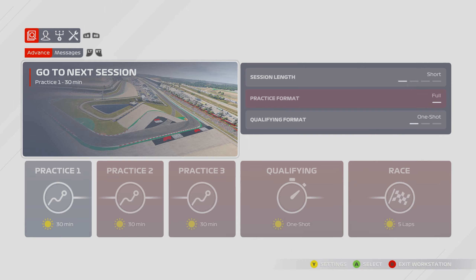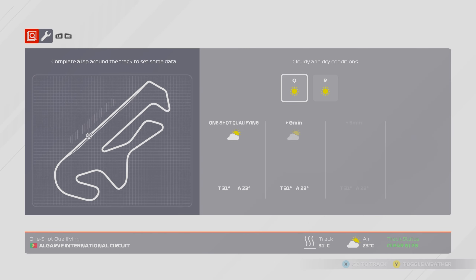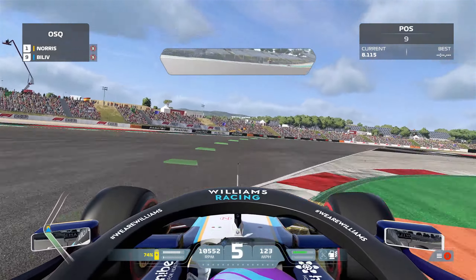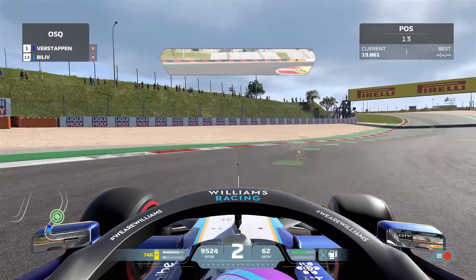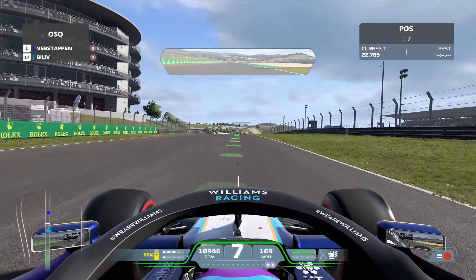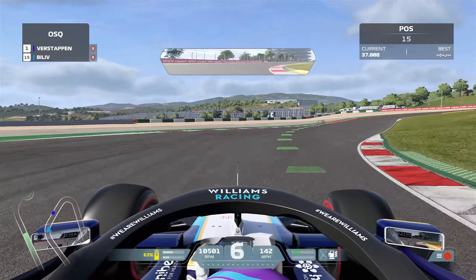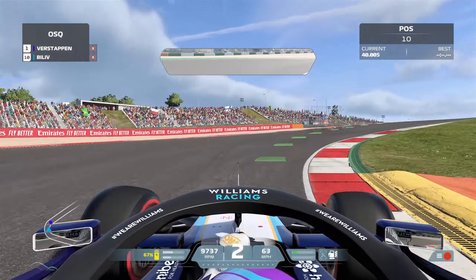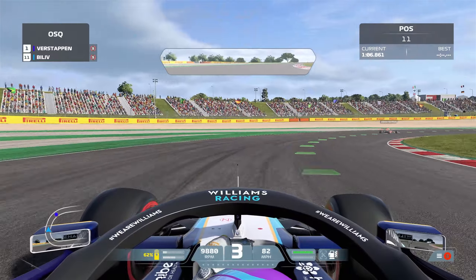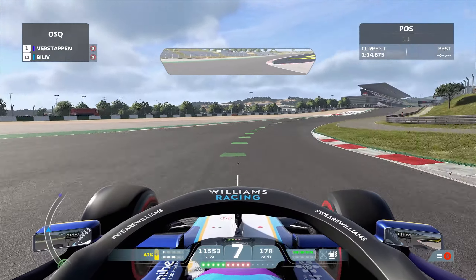Let's get into this first race at Portimao - the Algarve International Circuit. I'm not going through all practice, just going to do the quick practice. I've got ghosts on which is annoying because they're just in the way and distract me. This car doesn't handle that great and it's quite slow as well - Verstappen, you can see him just flying off. I'm going to be careful not to leave the track at all because if you've played F1 2021, you'll know that if you leave the track at all in Portugal, your race is over. Your wheels will not regain traction - you touch one blade of grass and the track becomes ice.